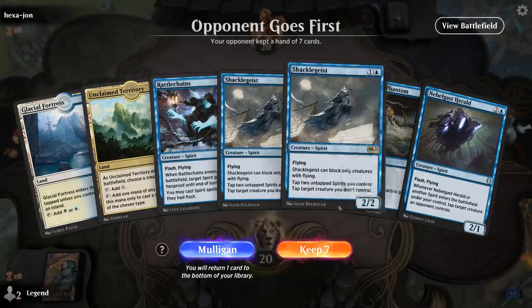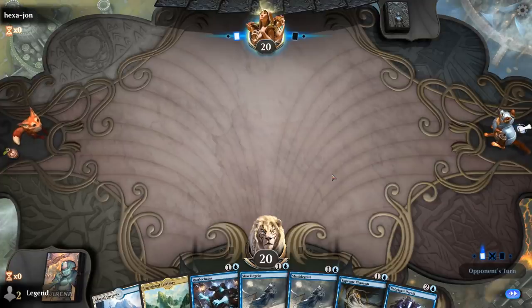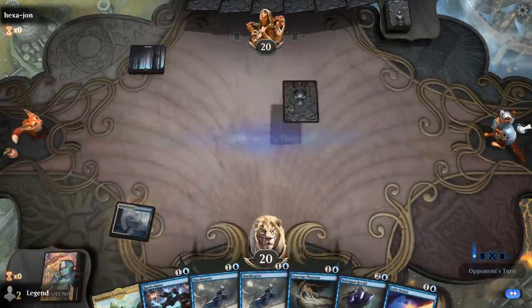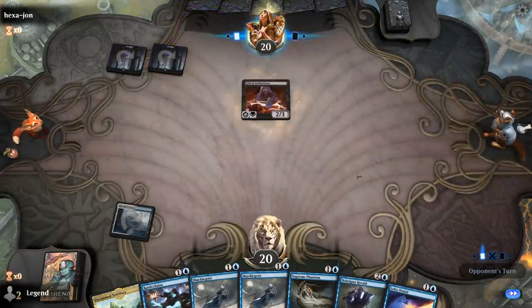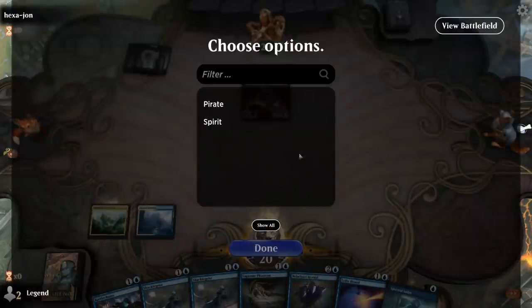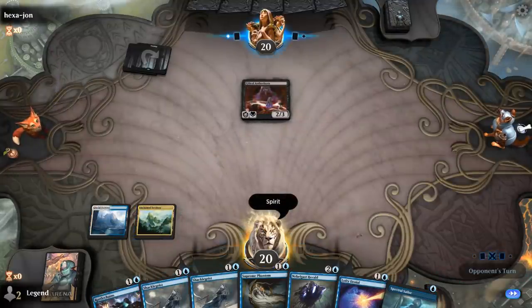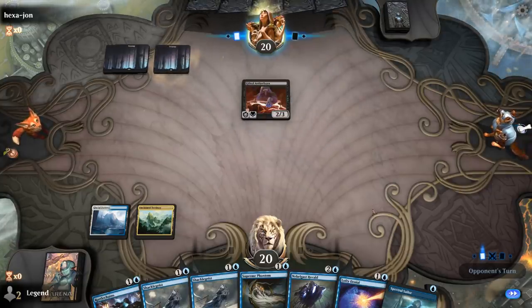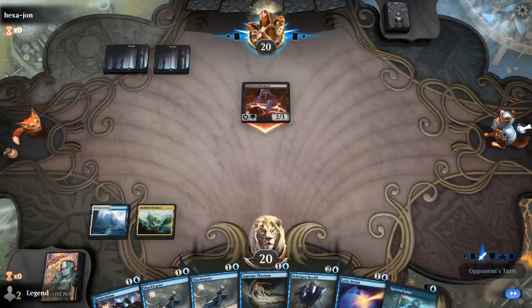We're on the draw with a reasonable hand. We'll play Fortress first since it's going to come into play tapped, and then next turn we get to keep up Rattle Chains and Denial. Gifted Aetherborn — not what we wanted to see since it's kind of difficult to race. We can maybe tap it down with Herald and Shackle Geist later. So either Mono-Black, Devotion, or Vampires here.